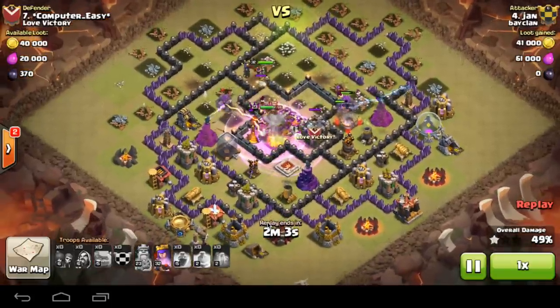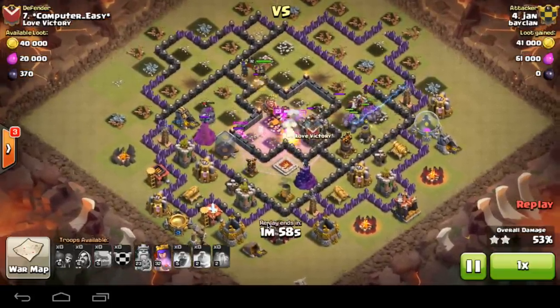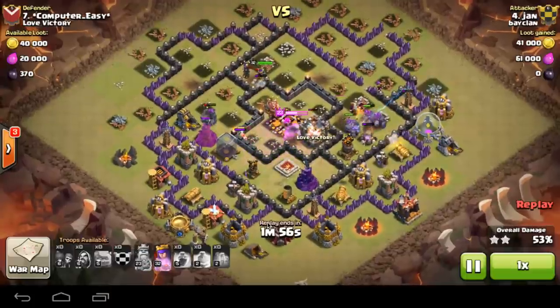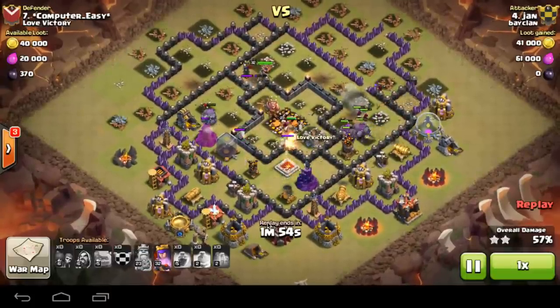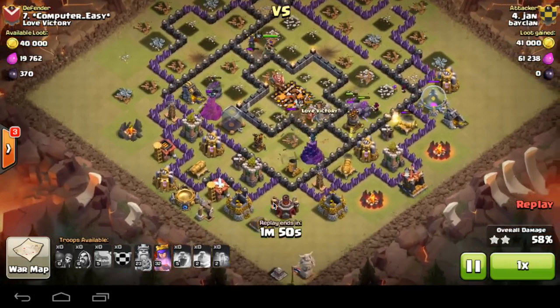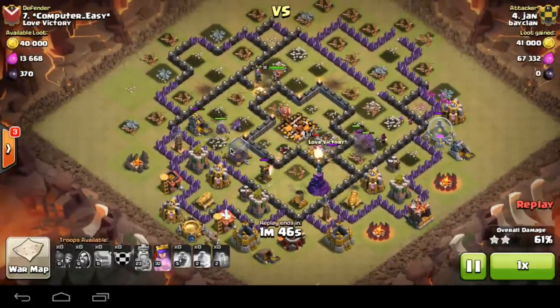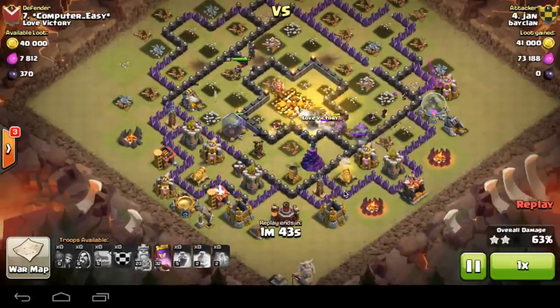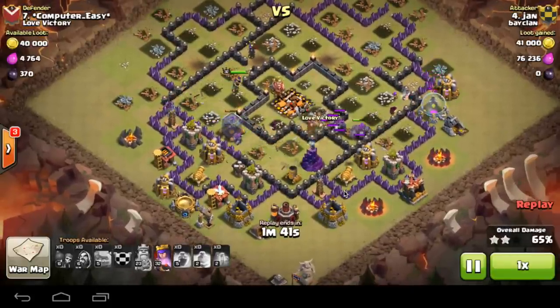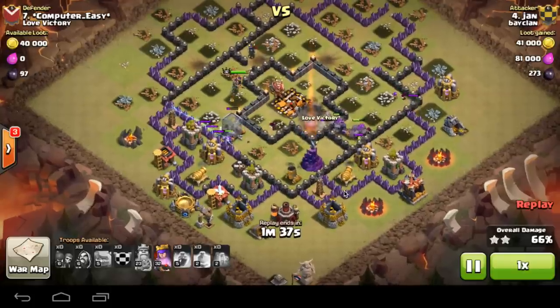He's already grabbed 2 stars here, so great at the moment. The 3-star doesn't really look like it right now, but later on there's 1 minute 50 seconds left in this raid, which tells you this is going to be close to a 3-star. The golems are acting as a great shield for the wizards.